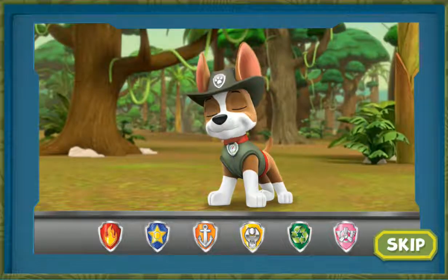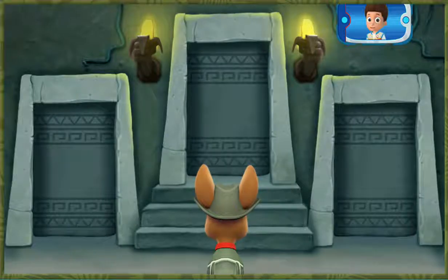You helped Tracker get to the temple! The golden banana is somewhere inside. Tracker needs your help to choose the right doors through the temple. You need to follow the right animals by listening for their sounds. Tracker has the perfect pair of ears for that. Listen with him.